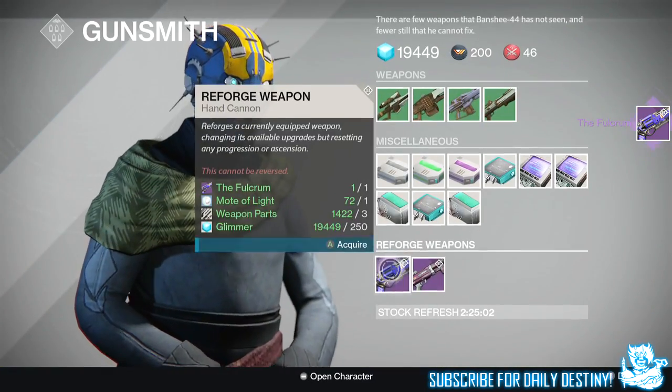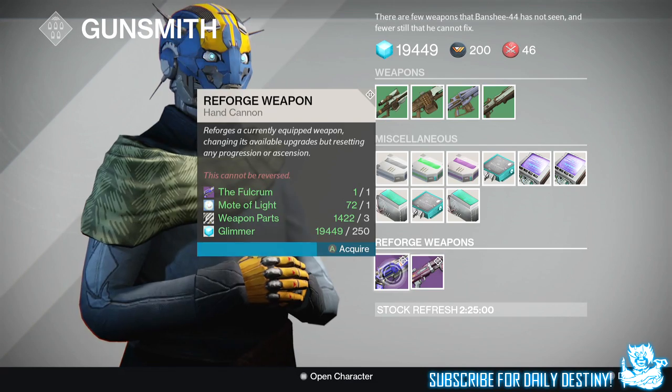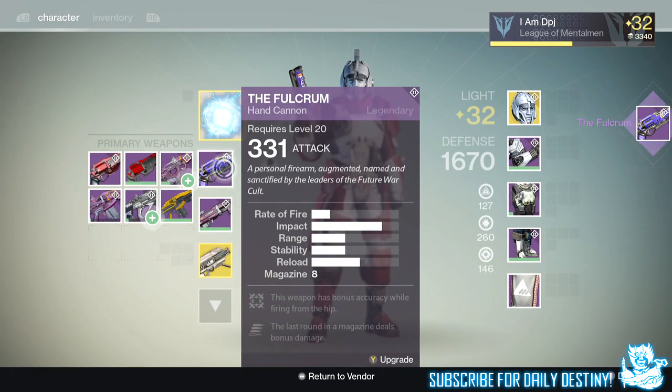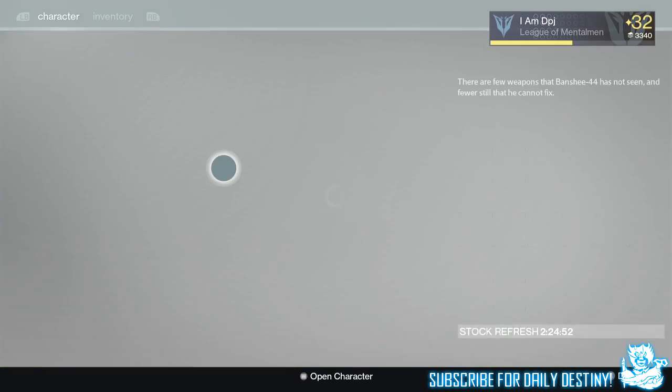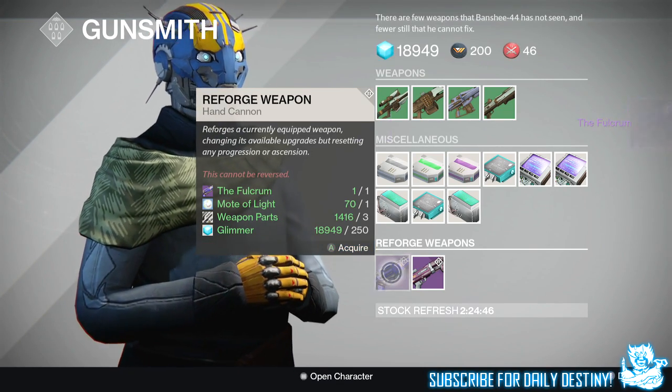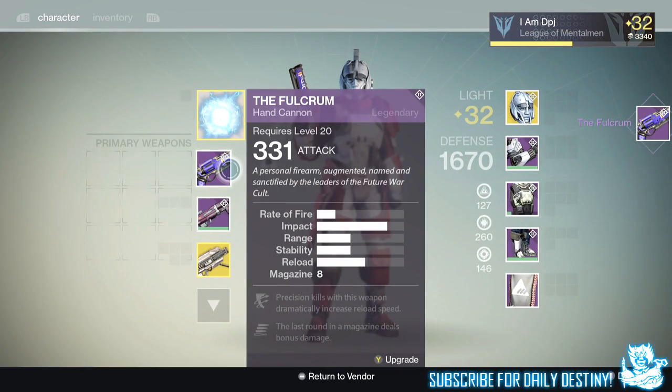On my Fulcrum I've only got eight bullets in the magazine, meaning two of the eight bullets do bonus damage. I also have Small Ball on it, which increases range and stability but slows reload and reduces magazine size — it takes the magazine down to seven. So two in seven bullets do bonus damage. This is monstrous in PvP.